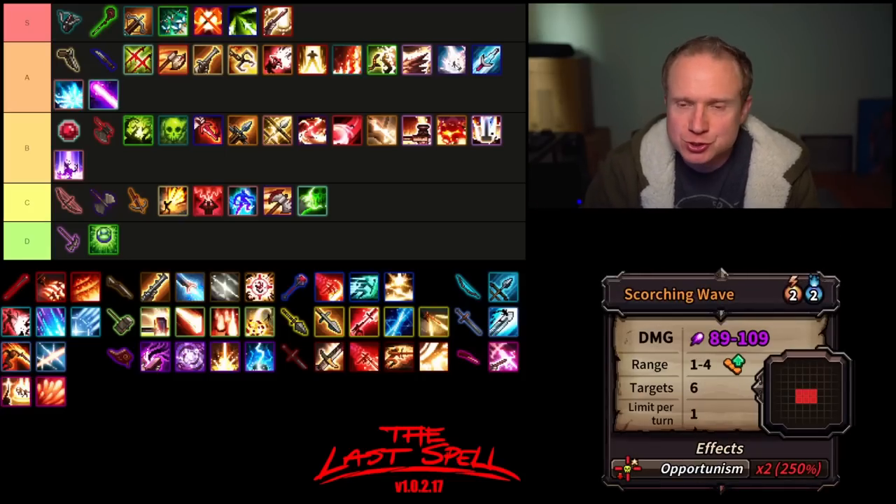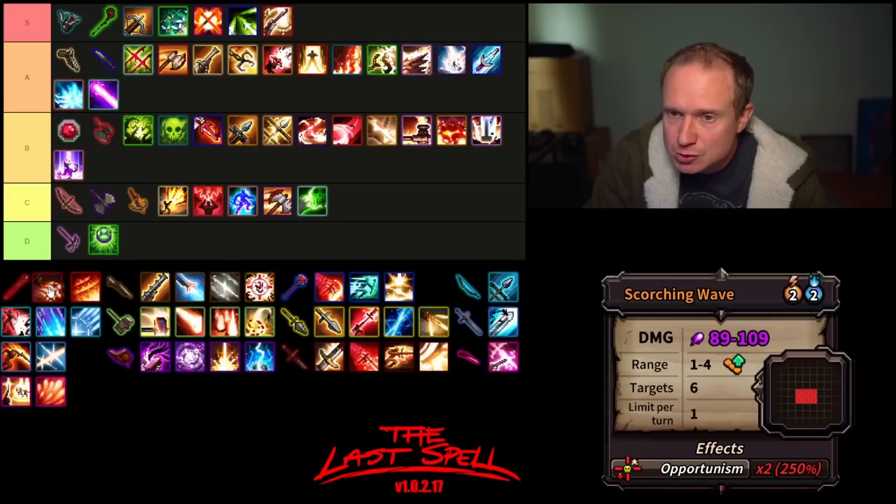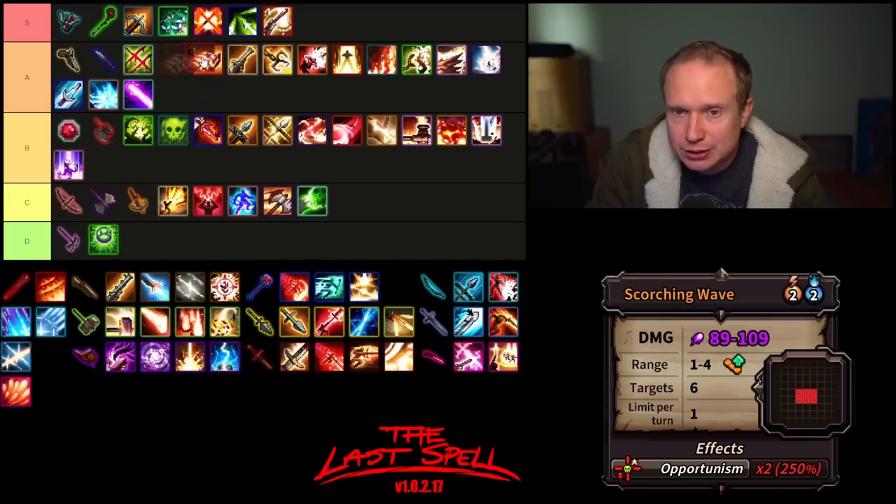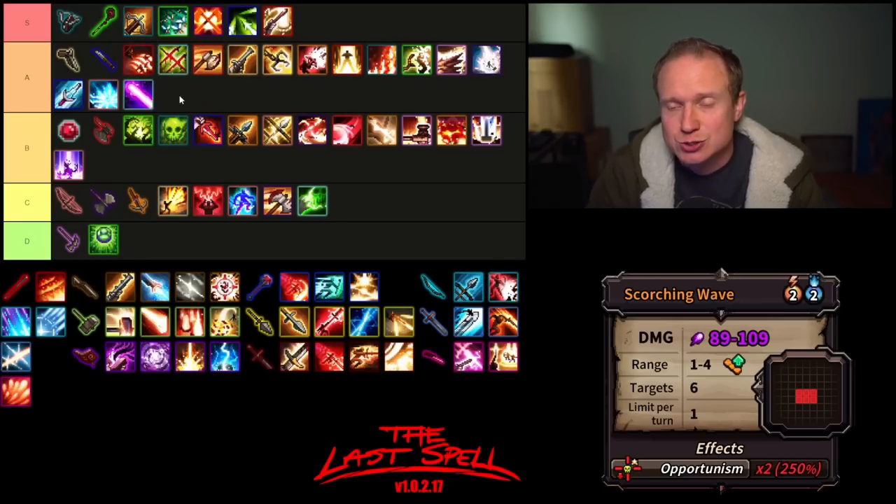And that brings us to Scorching Wave. The Power Staff kit is just so good. Moderate damage, also range modifiable, hits six targets with a huge opportunism multiplier of 2x for two AP and two mana. It's just great — it used to be better before the contamination changes, but it's really high A tier. The Power Staff has three abilities in the A and S tier — that should tell you something about it.